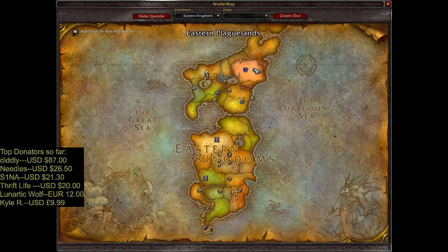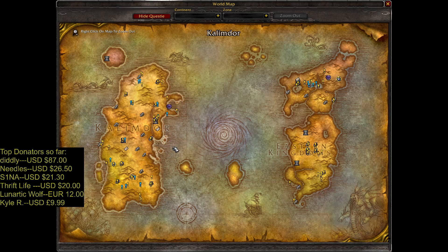Now open the map and check out where the invasion is, then go there. Right now, Plagelands and Azshara are under attack.